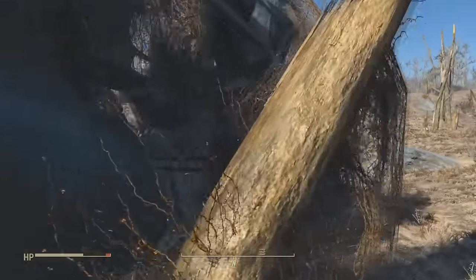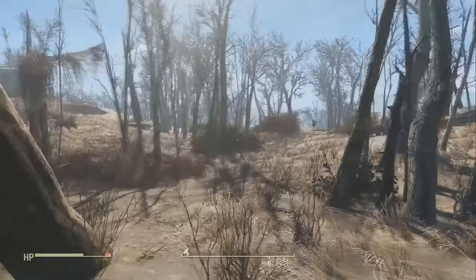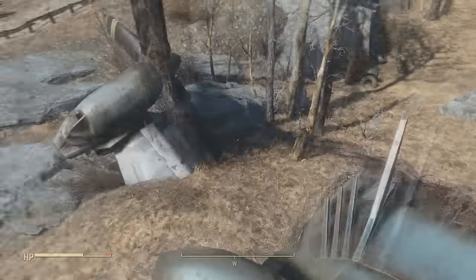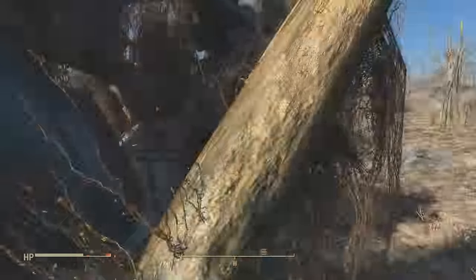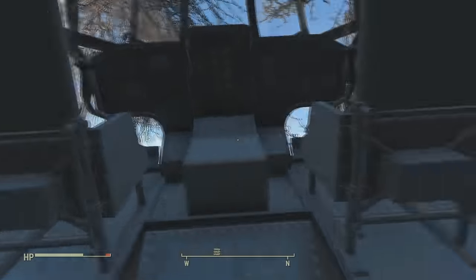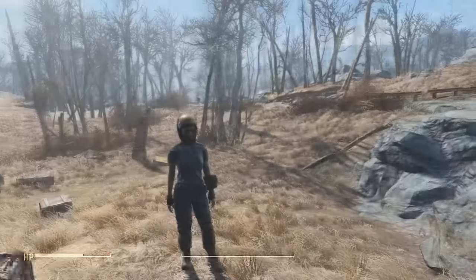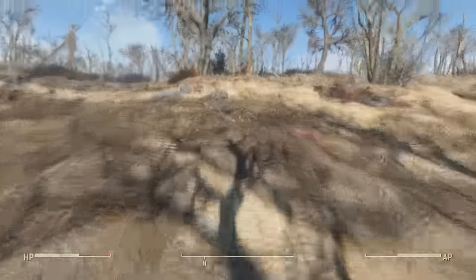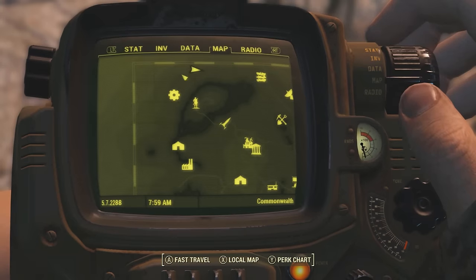This next location is a crashed Vertibird with some pretty decent loot around it, located right around this area. As you can see, parts of the crashed plane are scattered around and there are vines overgrowing on it too, so it seems it has been here for a while. Not to mention all the soldiers around are skeletons — that could have been from the nuclear warfare. There is also a helmet inside the plane that you can grab, a duffel bag a little north from the plane with some decent loot, and some mole rats to kill for easy experience.